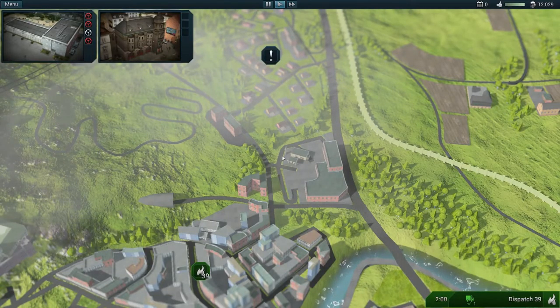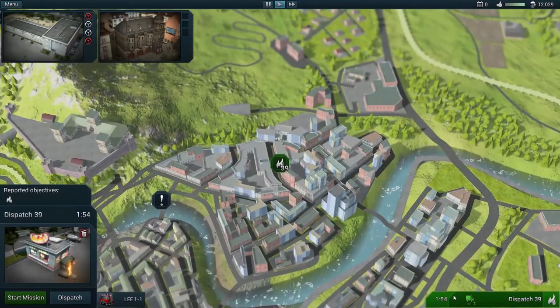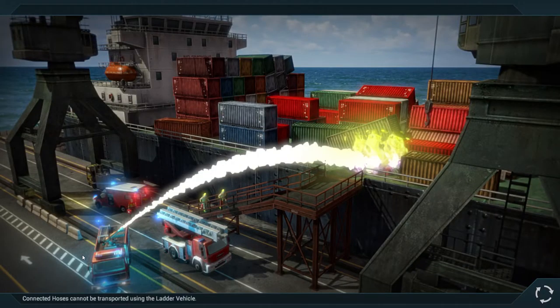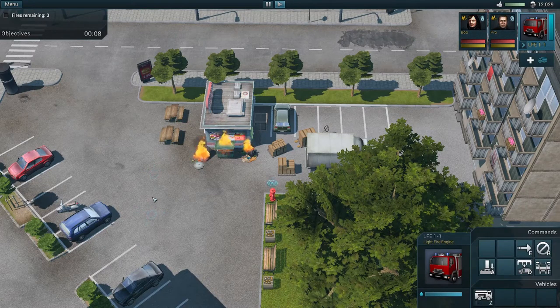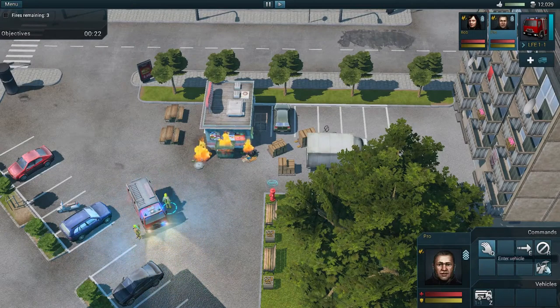Hello everybody and welcome back to Rescue to Everyday Heroes. This is mission number 11 — we are responding to a fire and our engine is already on scene, so we can start this mission right away. Remember last episode we unlocked the second fire station, and we haven't decided what to put there yet. If you have ideas for the second fire station, let me know in the comments.